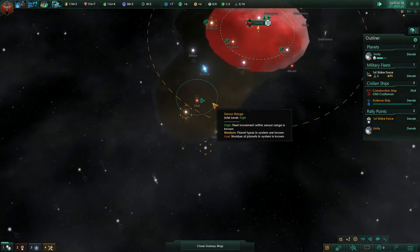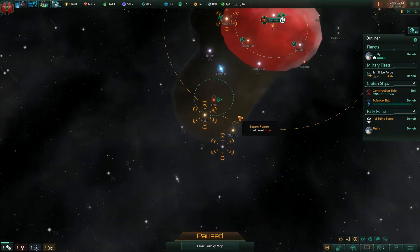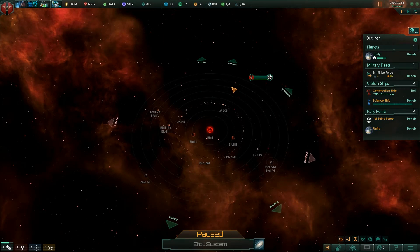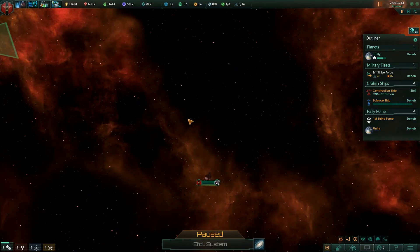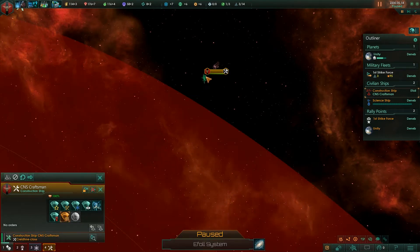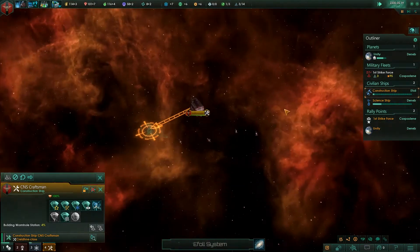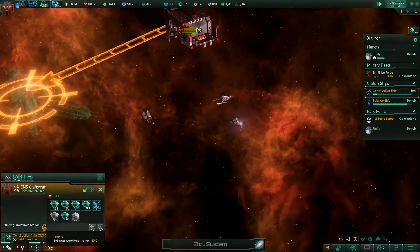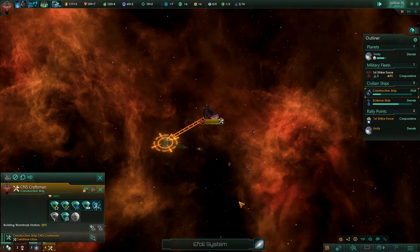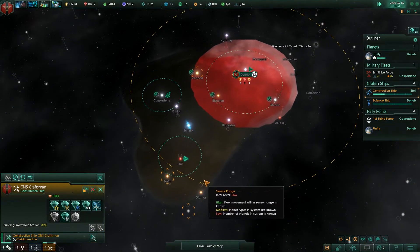My construction ship has arrived at this system, and we need to find a way to get over to these systems because they have part of that event we're tracking. What we're going to do is tell the construction ship to build a wormhole station right there. That will extend our range. He's going to start working on that — it's building pretty quickly.